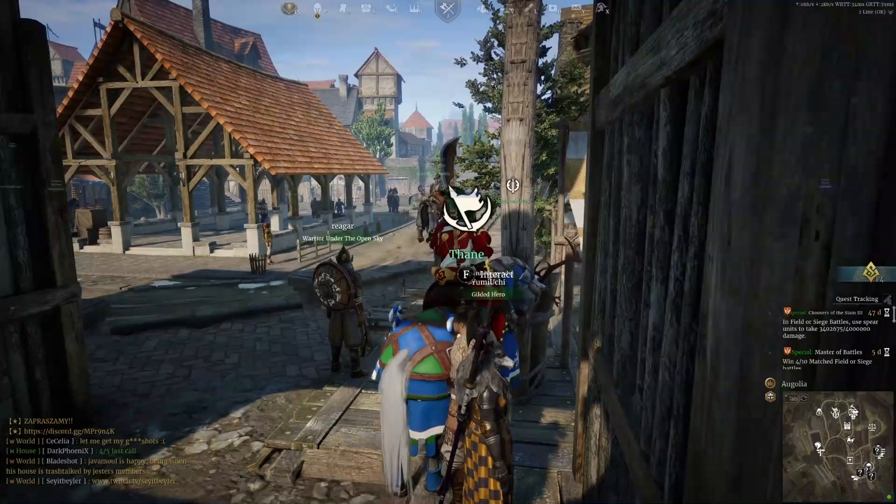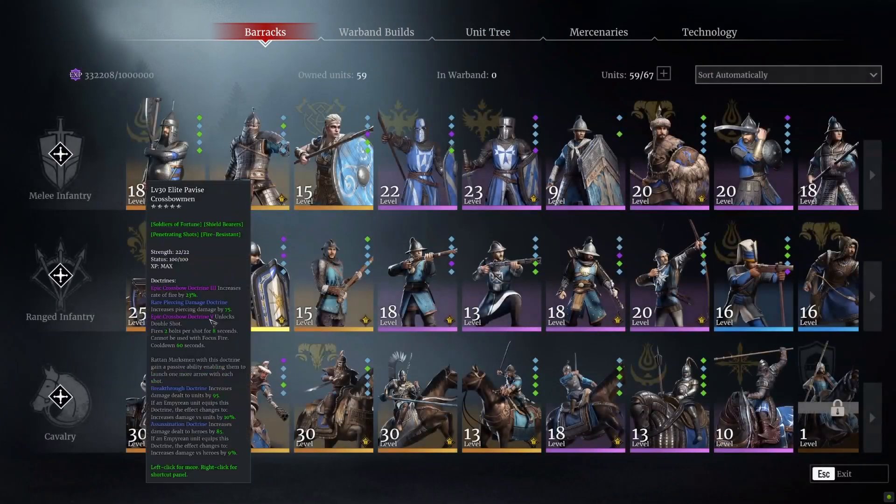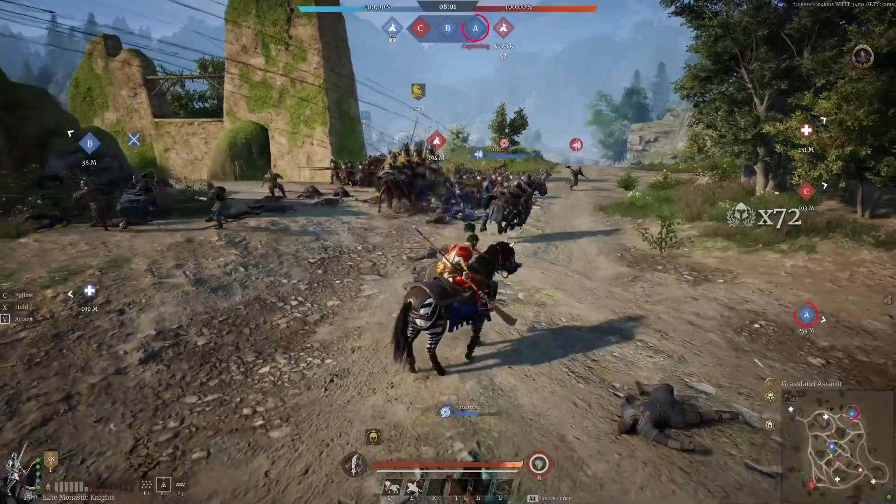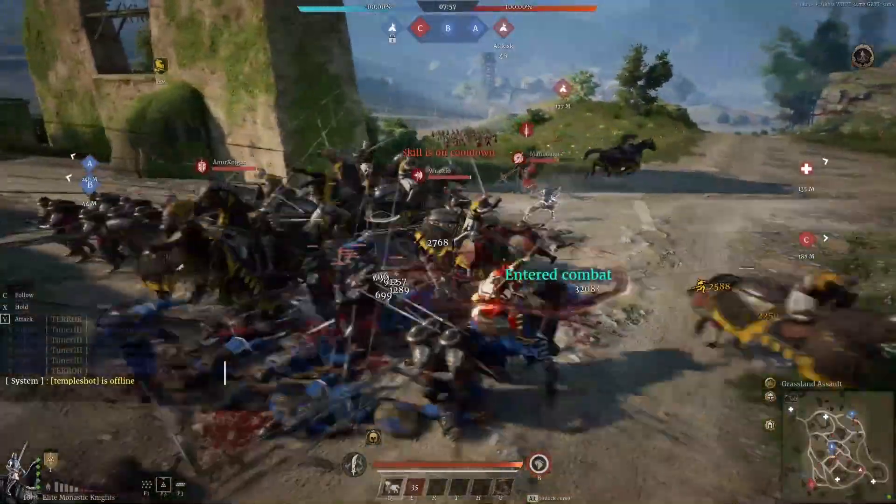Looking at their veterancy bonuses — I'll switch to my page to show you how I've built these guys. I have got them elited, going all the way down the top line which increases their charge damage, then putting extra points down the bottom for the last few into their defences. Personally I'm of the mindset that this is meant to be a shocking, damage-cleaving unit — you want to do more damage out of your charge rather than have them last longer in sustained melee. Their slash damage in comparison to their pierce damage is a lot less, so focusing on that first big burst of piercing charge damage is the way to go.